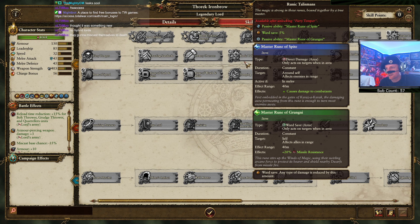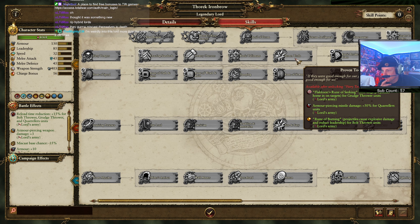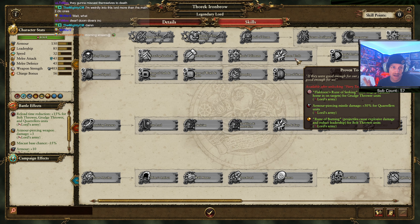Runic talismans pass ability master rune of spite - ward save 5% pass ability master rune of Grungini. So that's direct damage constant around self, and constant allies in range 20% missile resist as well. Some good AOE missile resist and just causing damage when you're in melee. Proven Tools - Flaxen's Rune of Seeking: anti-large projectiles home in on their targets. 50% more armor piercing for quarrelers, rune of burning projectiles causes explosive damage for bolt throwers. So you can essentially have explosive seeking bolt throwers.